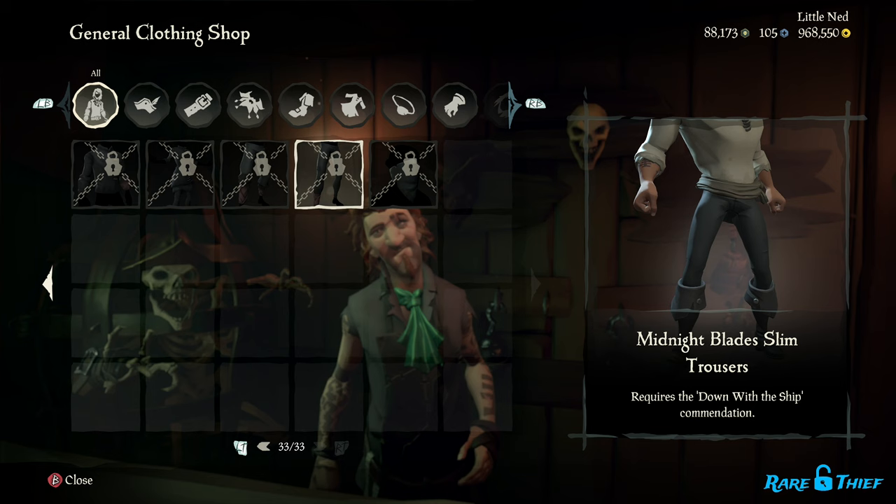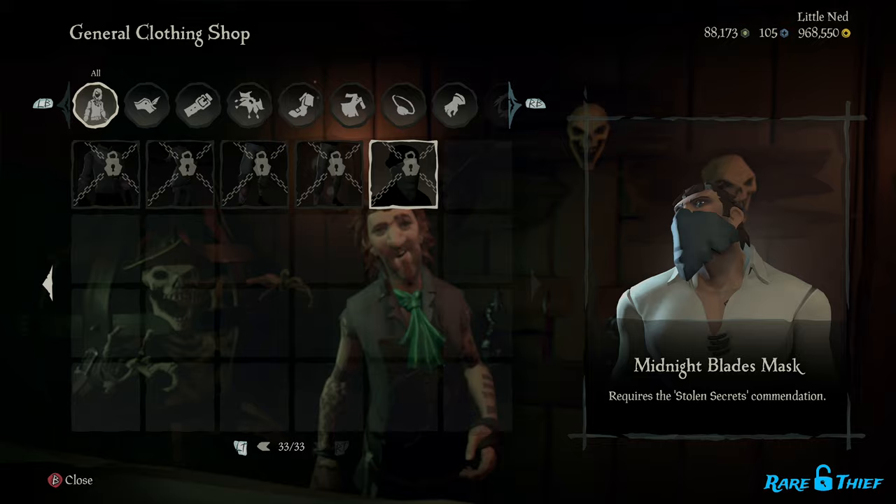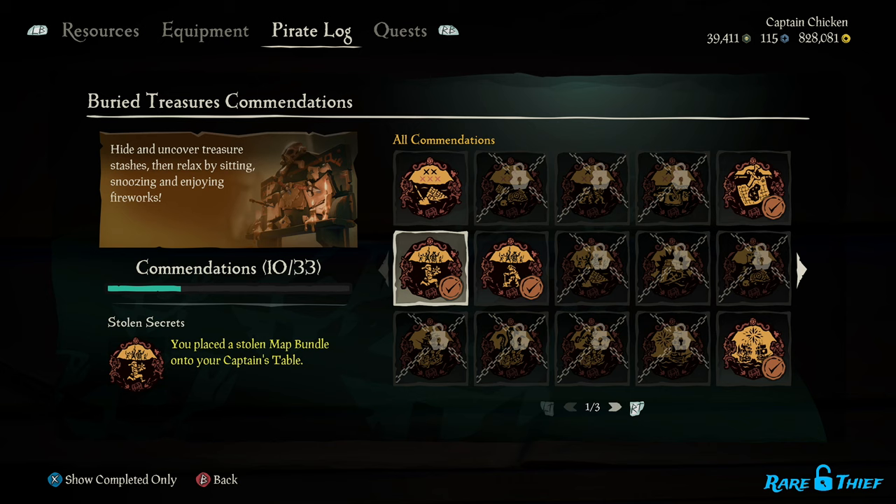The Midnight Blades Cosmetics set includes many stylish pieces, but the Midnight Blades Mask is one of the more unique cosmetics you can earn. The Midnight Blades Mask is the first of its kind — pirates can now adorn a mask over their mouth and nose to conceal their identity, but first they need to complete the commendation required to unlock it.